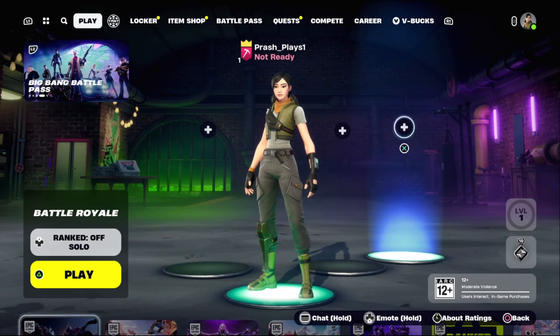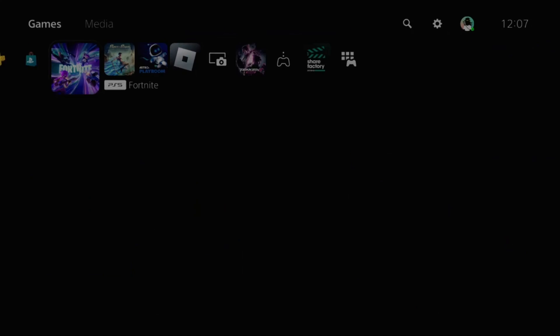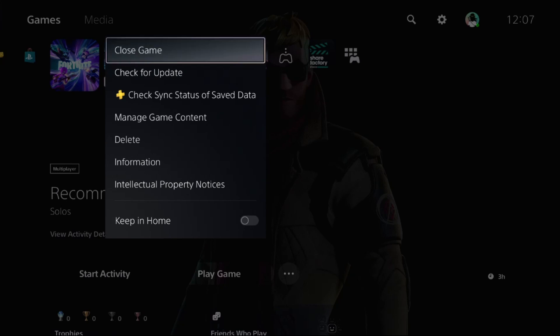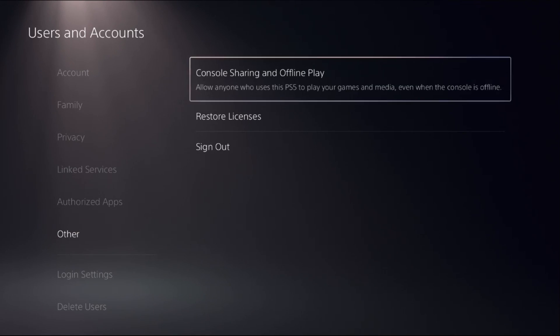I will show you how to fix the 'checking for update' Fortnite problem on PS5. First, press the PS5 button on your controller, then select Home. Now press the Options button on the controller and select Close Game. Once done, select Settings, then choose Users and Accounts, and then select the Other option.